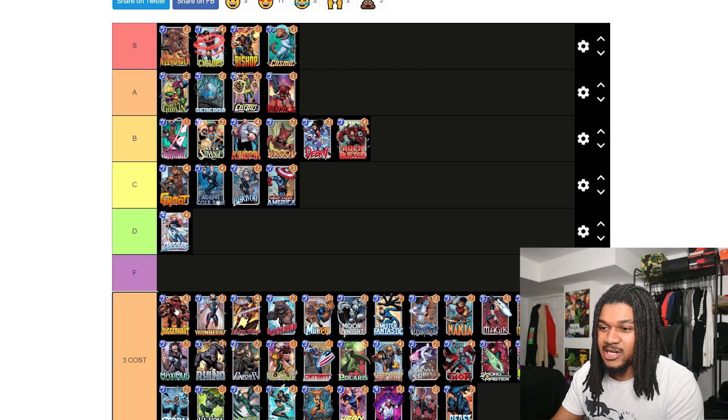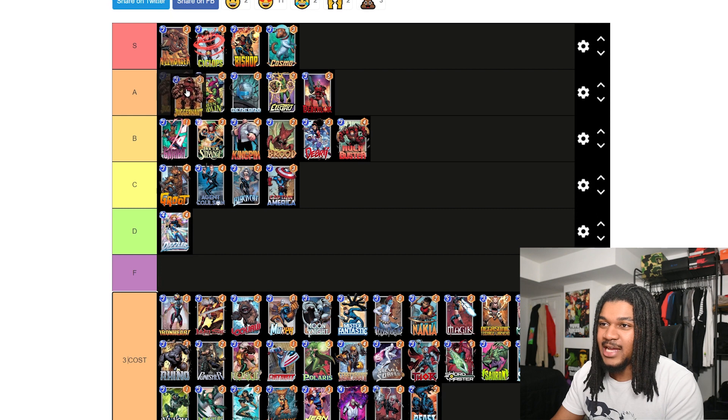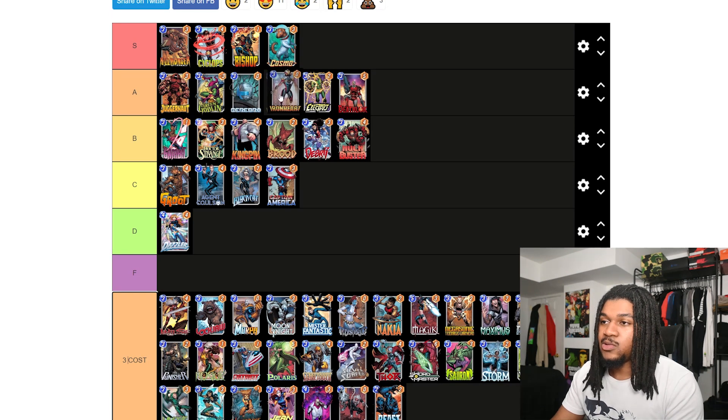Big Juggernaut — I gotta put Juggernaut at the top of A. He's really good, obviously works great with Storm, great on Kingpin decks, great on the last turn to secure a location. Juggernaut is just really solid, definitely A tier for sure. You usually run him on a Storm-type team but you can really run him on any team honestly and get a lot of good mileage.